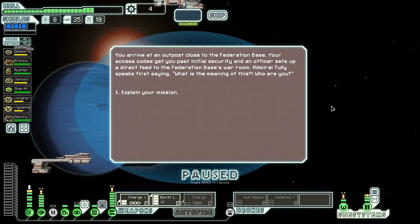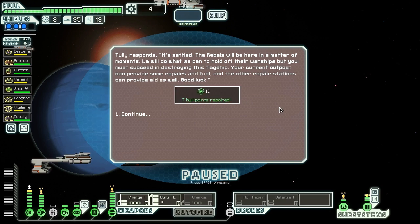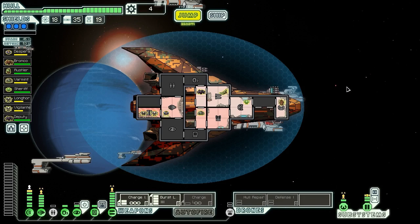We arrive at an outpost close to the Federation base. Our access codes get us past initial security, and an officer gives us a direct feed to the Federation base's war room. Admiral Tully speaks, and our explanation is met with murmurs of cynicism and disbelief. General Terzel of the Engine Brigade speaks up: intel suggests a potential counter to rebel technology - risk all or save none. Tully responds: the rebels will be here in a matter of moments, we will do what we can to hold off their warships, but you must succeed in destroying this flagship. We receive a seven hull repair and ten more fuel. There's the flagship - we've got some time to burn before we have to go fight him. Hopefully we can make enough money to make this ship worth fighting with. This is going to be a mess of a battle.